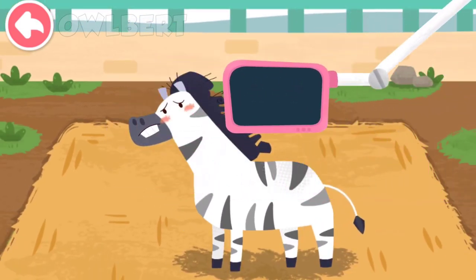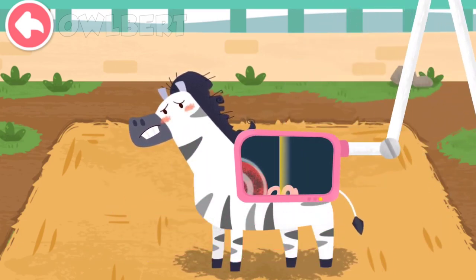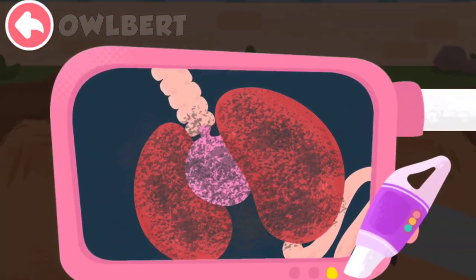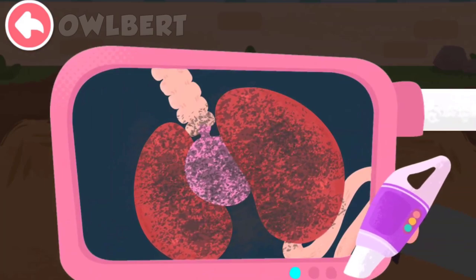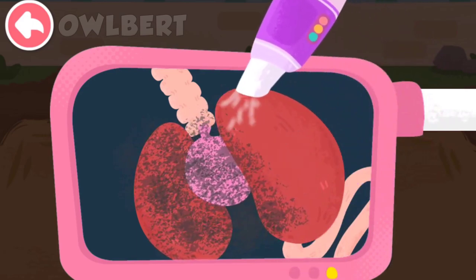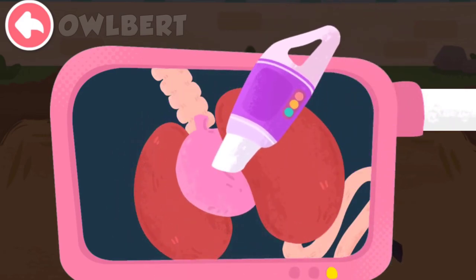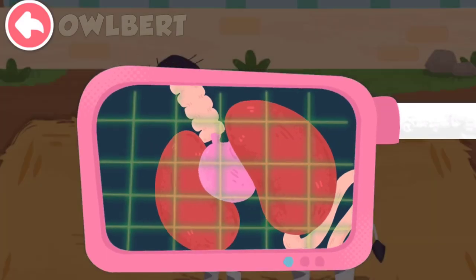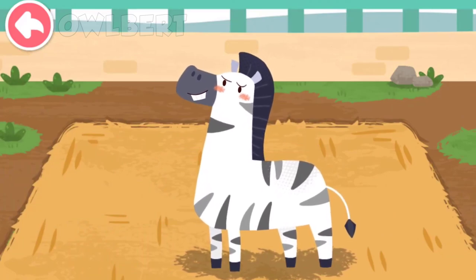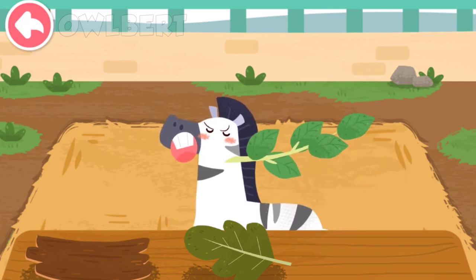Let's examine the interior of the zebra. Oh no, there's a lot of dust in its lungs. Let's help it clean the lungs. Great work — the dust has been all cleaned up! The zebra likes to eat all kinds of branches and leaves.